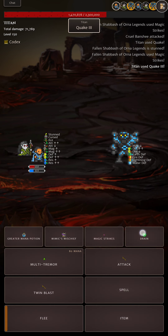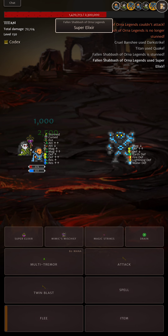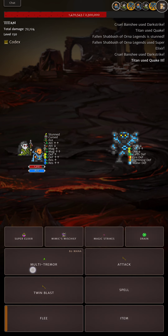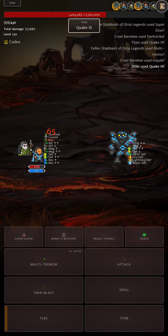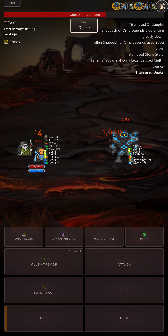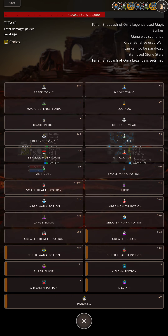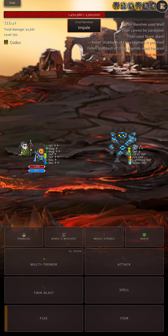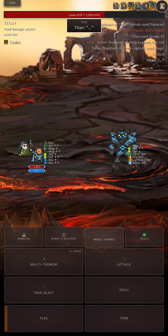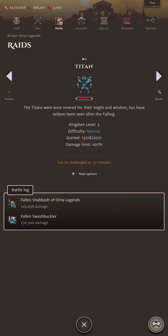Now we're stunned — probably a good time to use a Potion. Multi-Tremor is doing 5K, Magic Strikes doing 8K, and Petrified as well. I'll use my Panacea just because I have them. Panaceas are not super common at this tier. But there you have it — 100K into Titan in a couple of minutes. Not too bad.